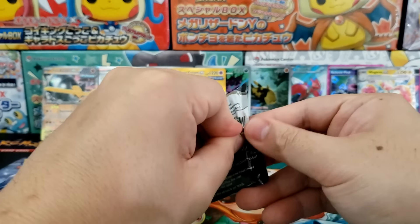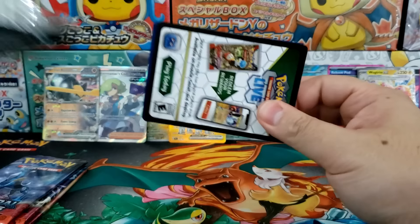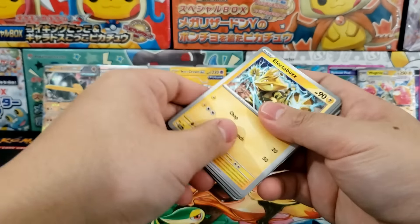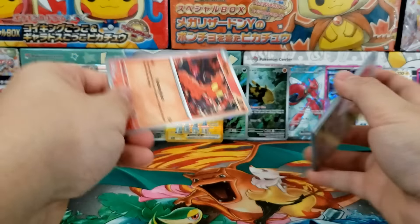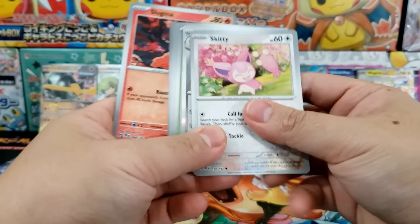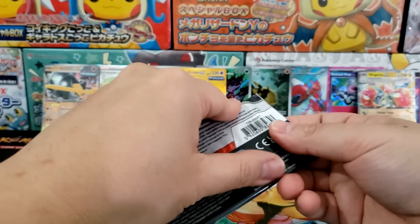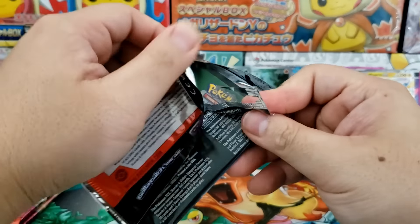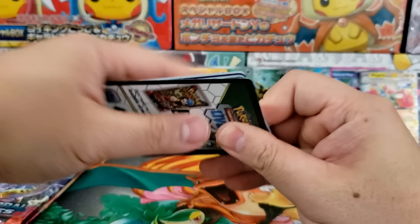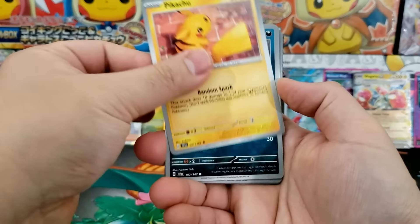I made a promise that if I pulled something really crazy — and that's not crazy, but I feel like I'd be doing a disservice if I didn't give it away. So we are going to give away the Iron Crown EX. We're actually going to bundle in all the illustration rares from today's video. If you'd like to enter the giveaway, check out the link down in the description. We pulled ourselves a hyper rare card, and I'm excited about that because that is an actual very hard pull — even if it's not the most expensive card. The most expensive chase card is going to be the special illustration rare version of the Iron Crown EX.